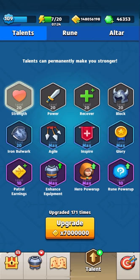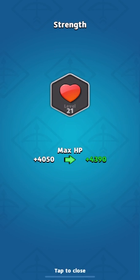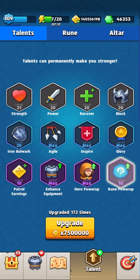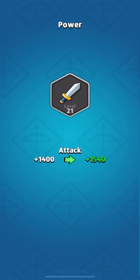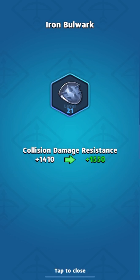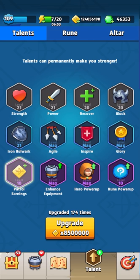The first thing we unlock at level 171 is additional health — already at level 21. The second one at level 172 is power: we get additional attack, which gives our hero plus 140 attack — also at level 21. Level 173 unlocks the Iron Bulwark talent, giving us additional protection from collisions.